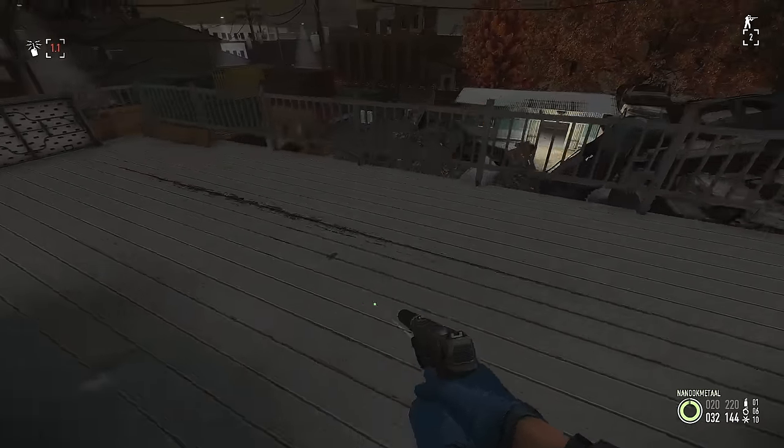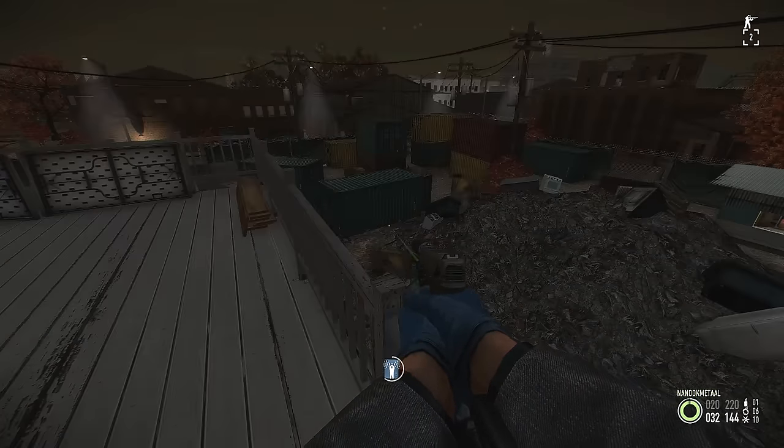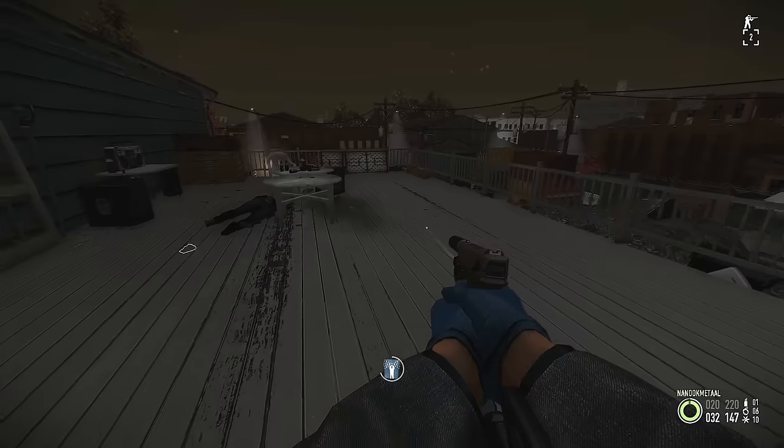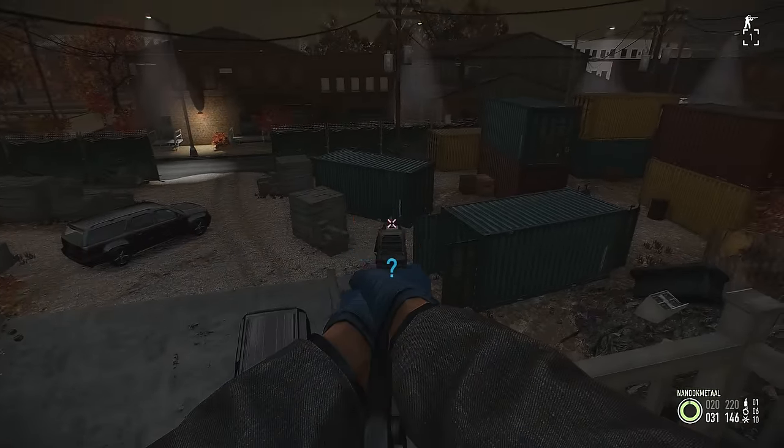I just worked my way through the house, started with the first floor then went upstairs, killing all the guards one by one. The most important thing is just to make sure that they don't shoot first — make sure you kill them before that.